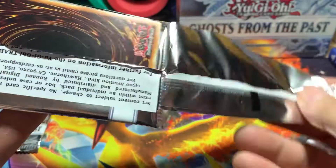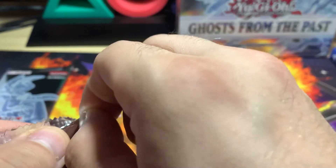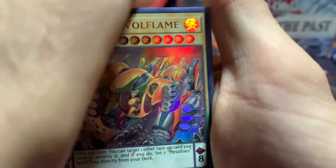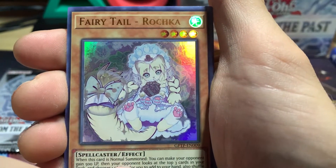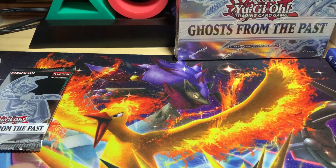Alright, we got the Black Luster Soldier on the front. What is it? Crystal Winged Dragon, Black Luster Soldier, Dark Magician, Blue Eyes — I forget what the last one is. But we're looking for that Dark Magician now. So we got Metal Foes Volflame, Recover, Molten Conduction Field, Fairytale Arachka, and Galaxy Eyes Cypher X Dragon. Nice, not too bad.